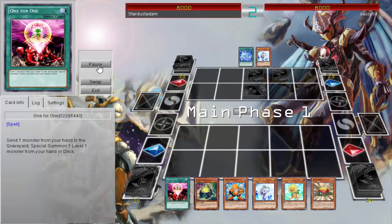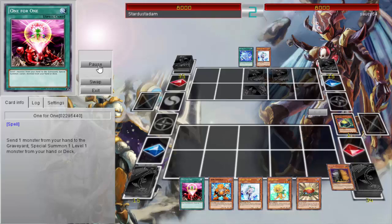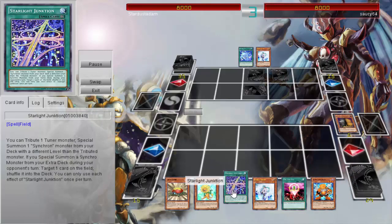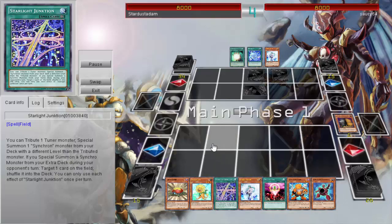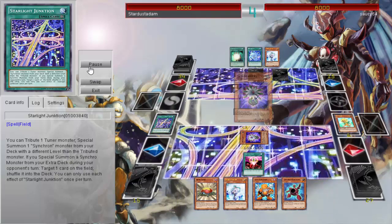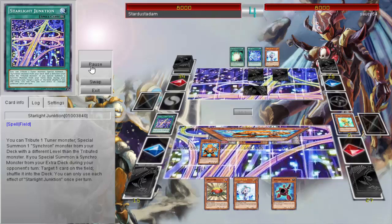His opponent is just able to kind of set a few cards — not really too much unfortunately for him. And StardustAdam is able to go ahead and use Kirby Bandit to search for a card he needs. He can get a Starlight Junction — one of the newer cards coming out in the structure deck. It works very well for him in this duel.